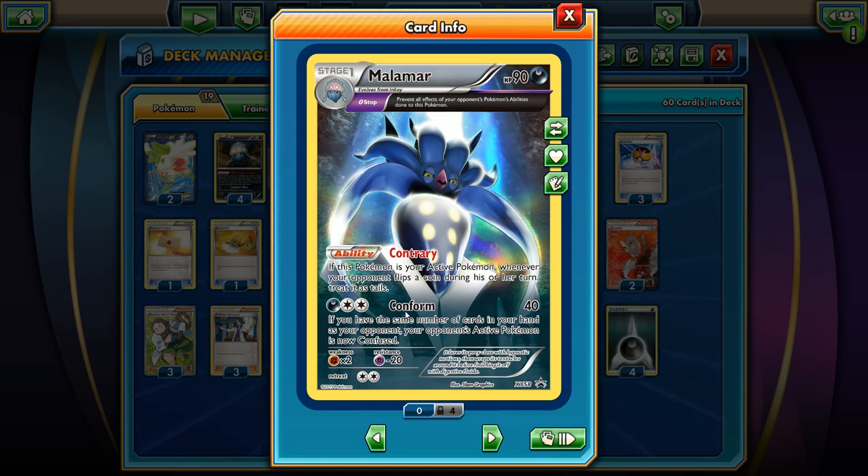So here's the thing. We've got the attack Conform for one energy and a DCE. You hit for 40, pretty weak. If you have the same number of cards in your hand as your opponent, your opponent's active Pokemon is now confused. We're going to try our best to pull that off. I don't exactly have the right resources to do that in this deck profile, but from my playtesting, this deck list right here — you can actually, more often than not, get your hand size to be the same as your opponent.